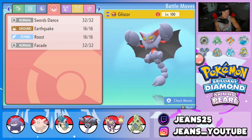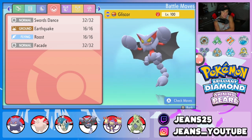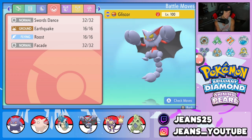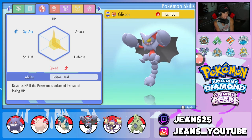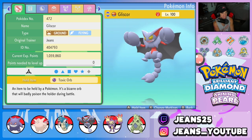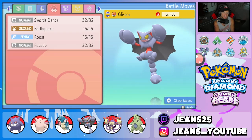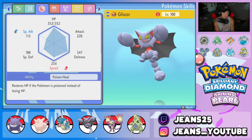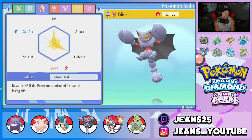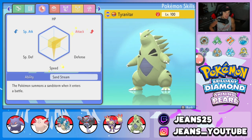Gyarados is running Waterfall, Crunch, Dragon Dance, and Protect - a fairly normal moveset. Next up we got Gliscor, one of my favorite Pokemon to use in BDSP, actually one of my favorite Pokemon of all time. We got Swords Dance, Earthquake, Roost, and Facade with the Poison Heal ability alongside the Toxic Orb as the held item. Once we get that poison rolling we're getting HP back at the end of every single turn and we can do some big damage after a Swords Dance.